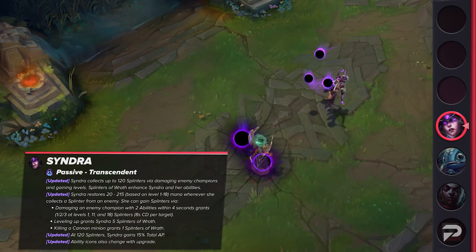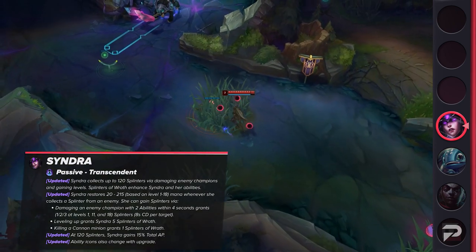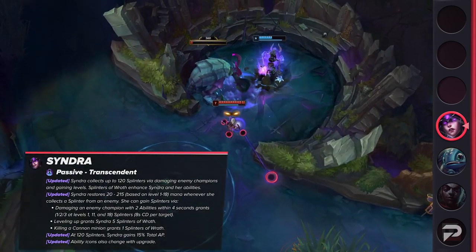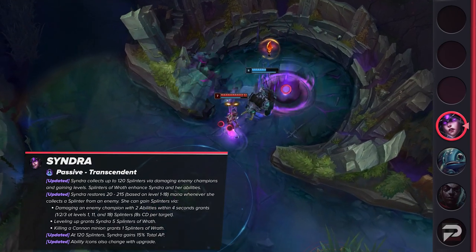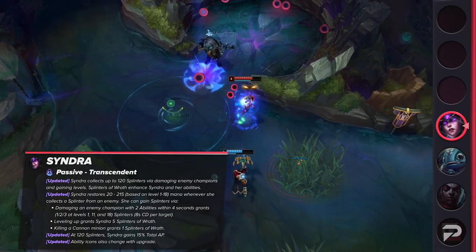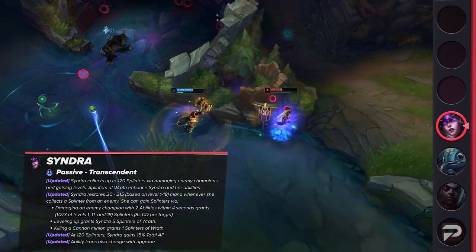She'll gain Splinters by damaging enemies using two abilities within 4 seconds, leveling up, and killing cannon minions. At 120 Splinters, she'll gain 15% bonus AP. By the very late game it'll be basically impossible to not hit that cap, but playing well in the early game will heavily reward skilled players by letting them hit huge power spikes faster.